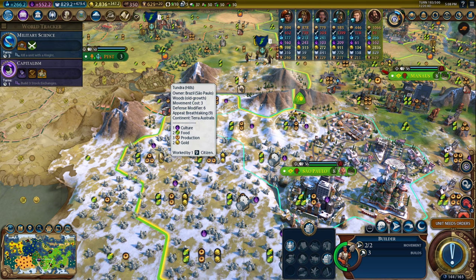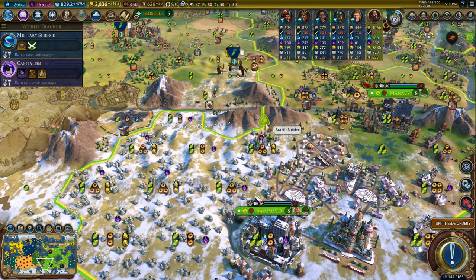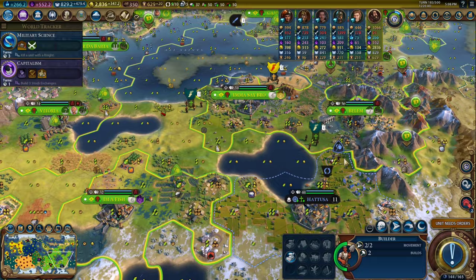I guess I can only make a national park here. I would like to make this a national park, but if I have to cut one, so be it. This just has such good breathtaking appeal. This national park is worse — well, I guess it's not that bad. It's a pretty freaking good national park, probably the best one I'll have in the empire. So I'm not going to complain about it.